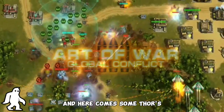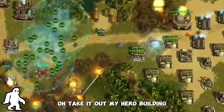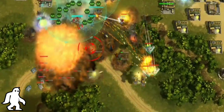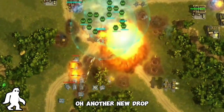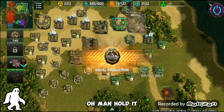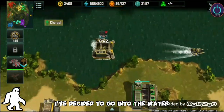Here comes some Thors — they took out my hero building! I hate you, teal. Another nuke dropped. Red is pushing down now. I've decided to go into the water because neither one of my allies have really done anything with the water.